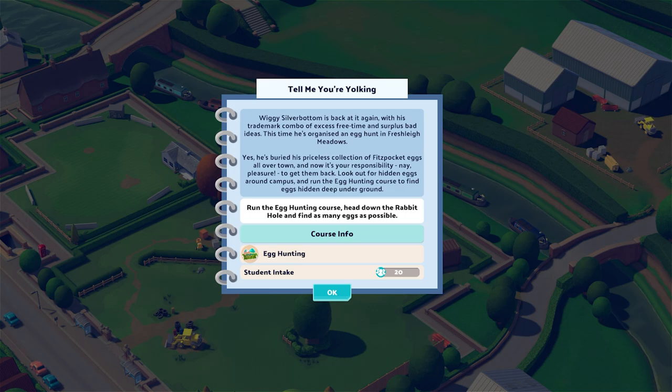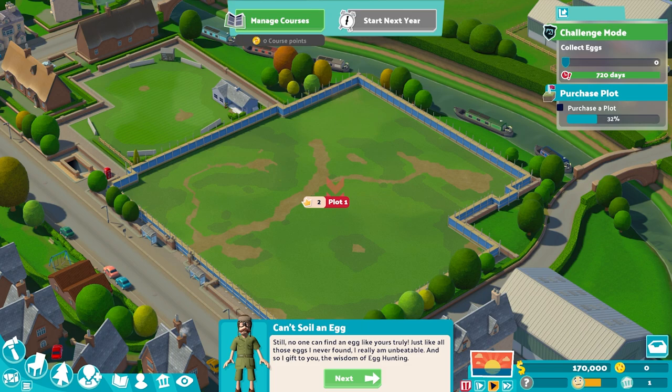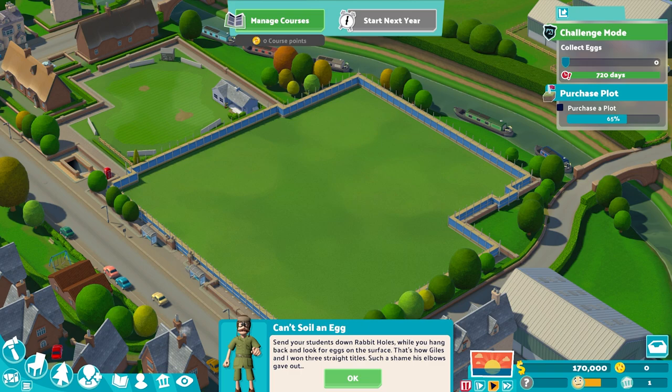Hello everyone, welcome back to the channel and welcome back to Two Point Campus. We are playing the Easter Challenge Mode today, and it's going to involve a lot of clicking and micromanagement. If you've played Kooky Clicker or any sort of click-based game, you're going to have a lot of fun here.